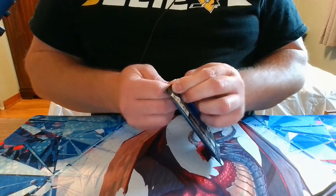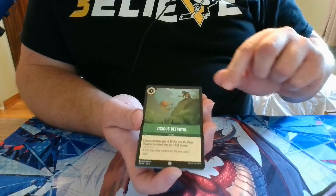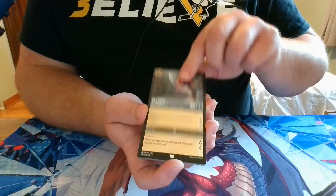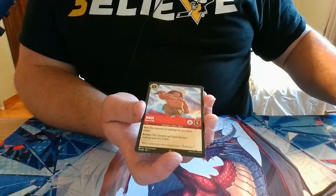I feel like whenever events start happening, the song cards will be sung very frequently. Pack 9: we have Tangle, Sebastian, Tinkerbell, Vicious Betrayal, Mufasa, Aladdin, Aurora, Ariel, Kronk, a Rare Dr. Facilier, a Rare Maui, and a Rare Foil Maleficent.